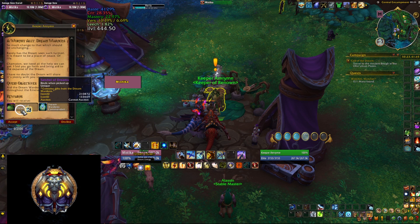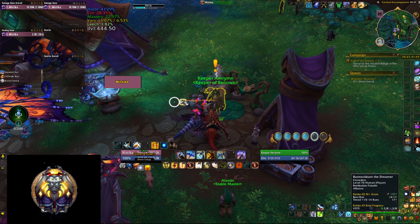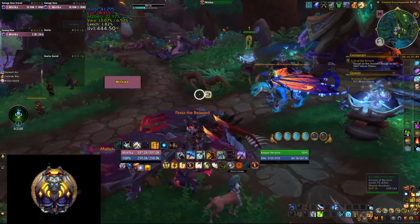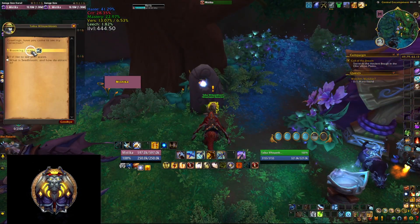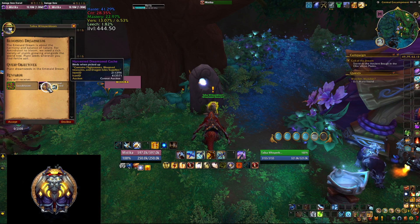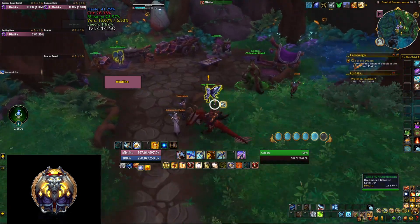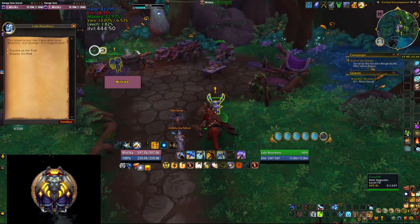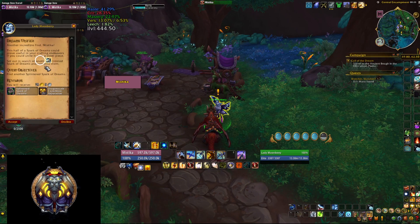If you're not planning to stay long in the Emerald Dream, make sure you pick this quest as soon as you arrive, because many of the side quests and campaign quests will give you reputation that counts toward it. Next, go to Talisa Whisper Broom nearby and pick up the quest Blooming Dream Seeds. This will make you plant some seeds around the Emerald Dream — the important part is it also awards you with a bag that can contain a high level item.